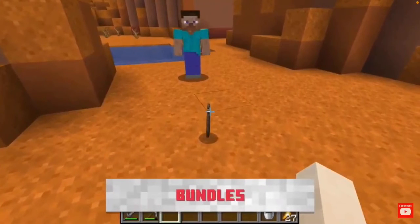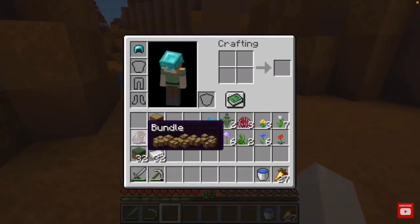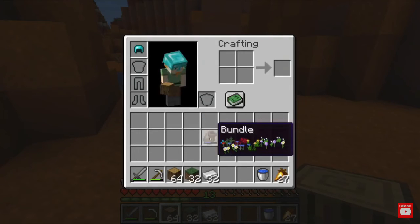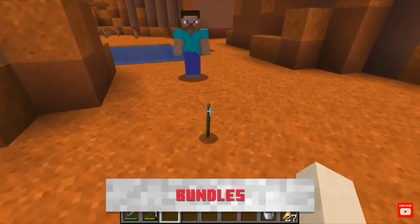Another thing that they announced they would add is bundles. It's pretty much a bag that you can store things in inside of your inventory. It's not like a shulker box where you have to place it down — it's all within your inventory, which I think is pretty cool. And it can store a lot of things, maybe more than a shulker box.